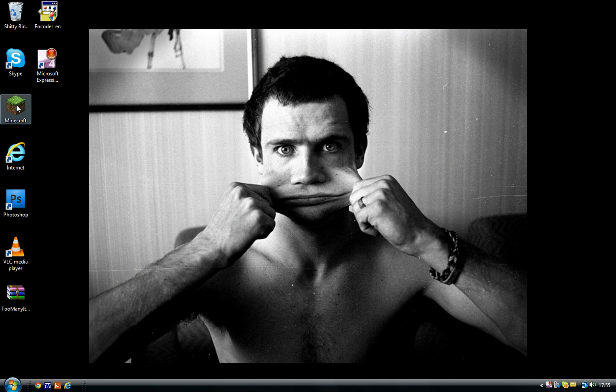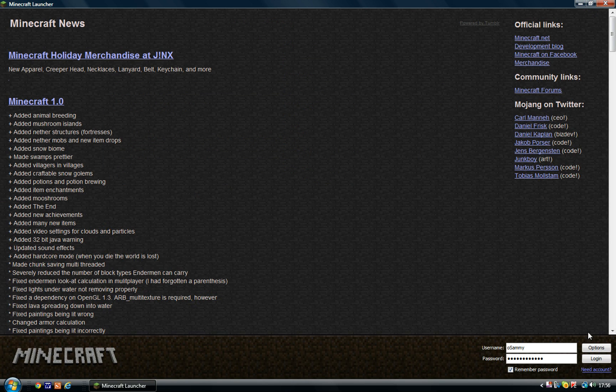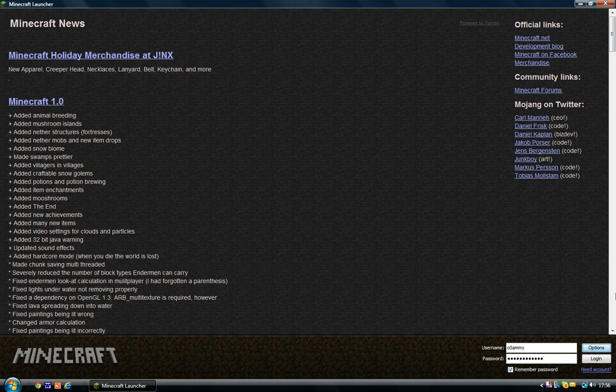If it doesn't work, you've probably messed it up. You'll have to reinstall it because you have files in there which you don't really want. Just a quick tip: if something doesn't work on your Minecraft, no matter what it is, just go to Options and do Force Update. That will get rid of everything and put it back to default — your texture packs and everything will go. That's why I'd recommend you make a backup folder.